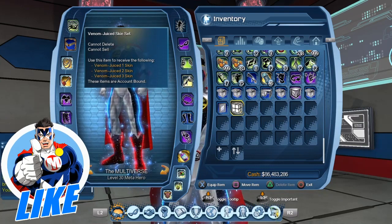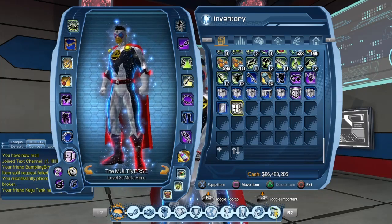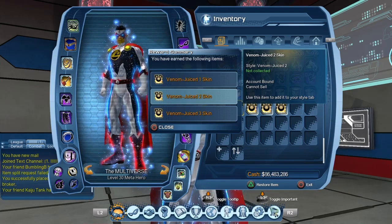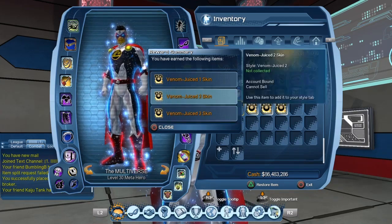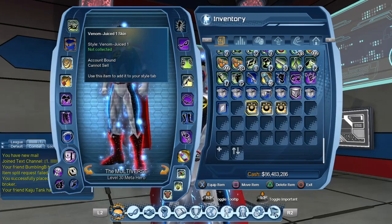So you can see it's a little box basically that gives you three different skins. So let's open the box right now. And you see the skins are account bound. So you can decide to give one skin to one character, the second skin to another character, and the third skin to a third character. So let us consume those skins right now.